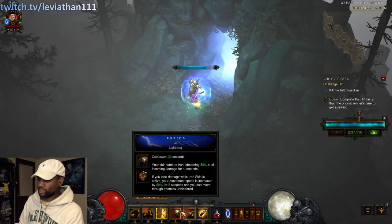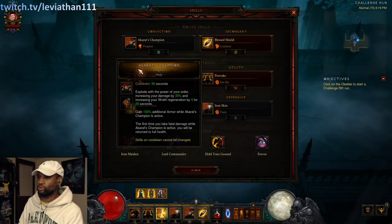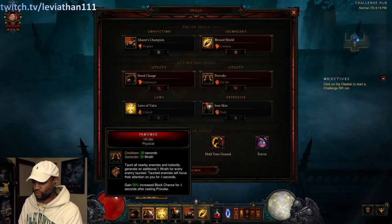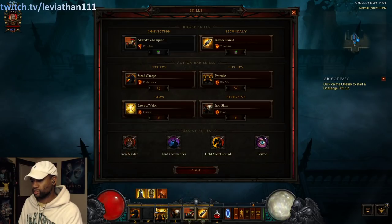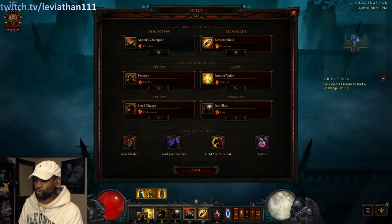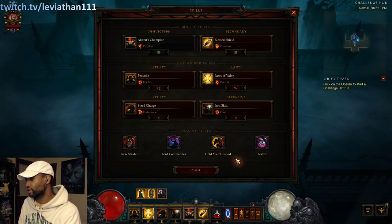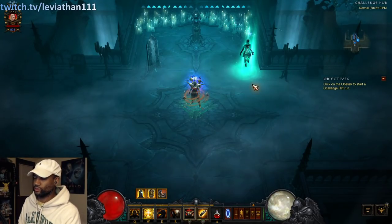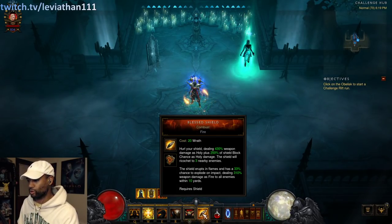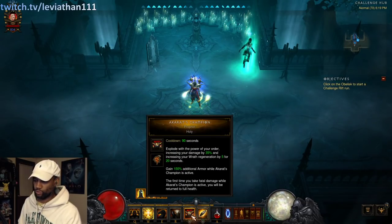I rearranged some of the skills. If you open up your skill menu you can't change the skills because that's how a challenge rift works — you have to use what the original person used. However, on the bar at the bottom, as long as the skill menu is open you can actually drag these skills around. So if you like your horse on your 3 key or whatever you've rebound, you can move them around. The build is very solid — Blessed Shield is strong, Lorne is strong. Get in there, hold down Blessed Shield, hit your cooldowns, and use Akarat's Champion when you come against elites.